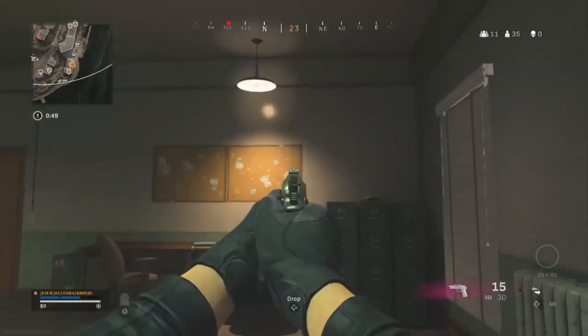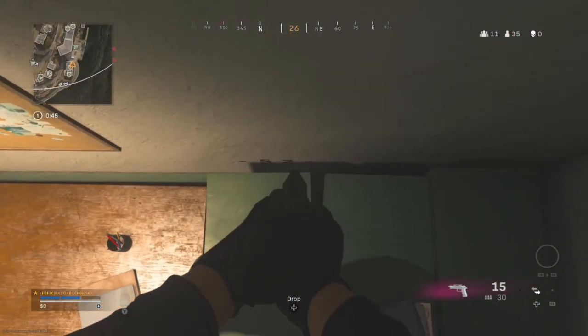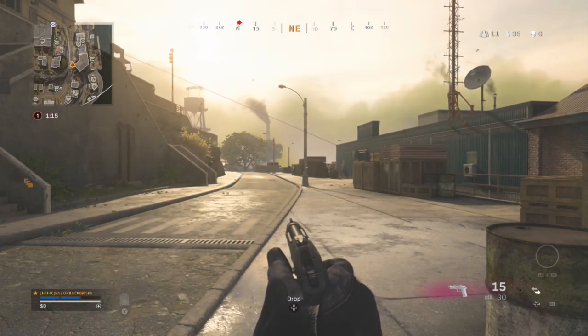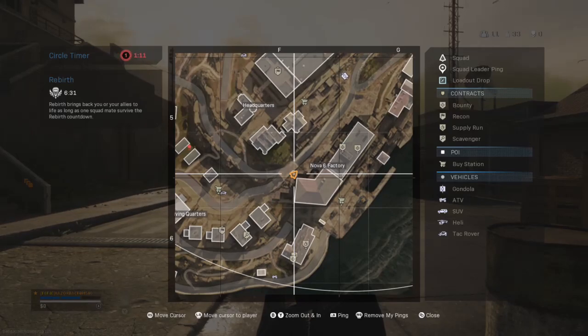Number six is called bulletin — head to the building down next to Nova 6 factory, go all the way into the room with the bulletin board, stand on the green cabinet, and look for the code down there.